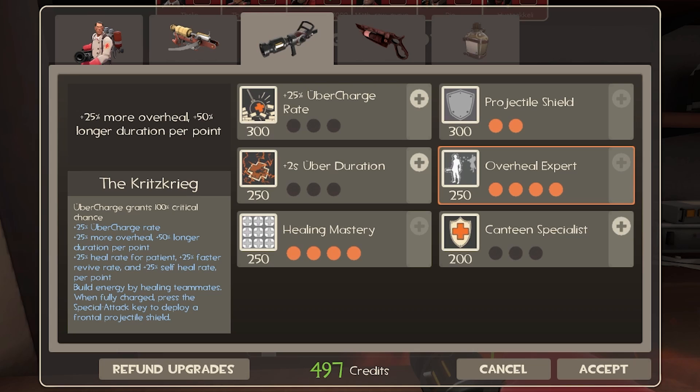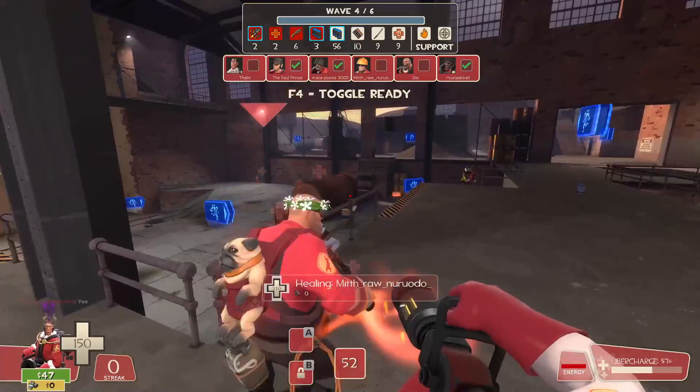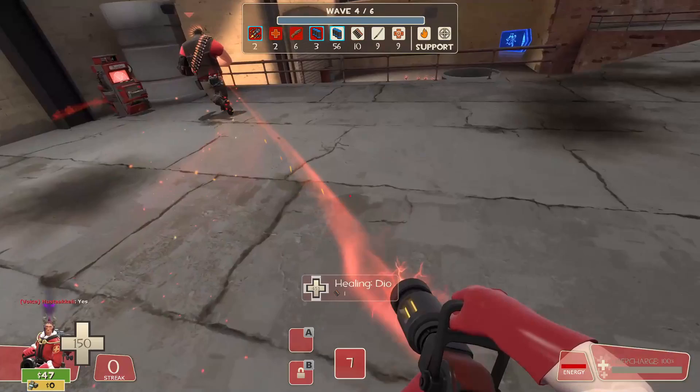Enough overheal will sometimes even save the biggest idiot. Overheal is your best friend, and if you have teammates who keep dying, you can focus on upgrading overheal earlier than healing mastery. This allows them to survive encounters longer, giving you more time to react to them taking damage. Whenever there's downtime, try overhealing everyone — it's so good because you can leave them be and they won't need your healing as quickly. I really only prioritize this when many people are dying quickly; otherwise, my focus is on healing them back up more quickly.